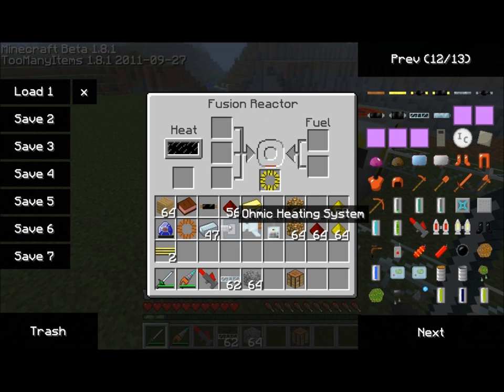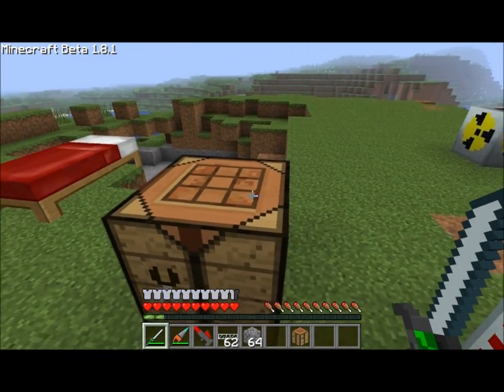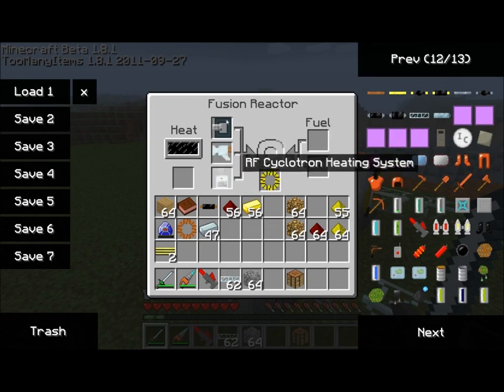Apparently from what it says on the forums, the different items have different properties about how quickly they heat up the fusion reactor. So it's something you'll want to play with and try to figure out on your own until I can figure out exactly what the differences are. For now I'll just place each one separately in there.